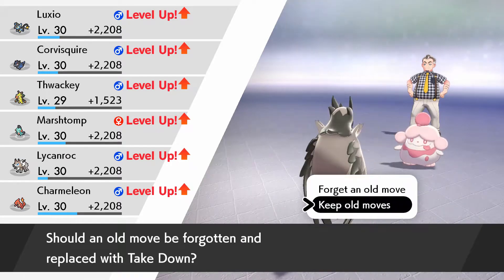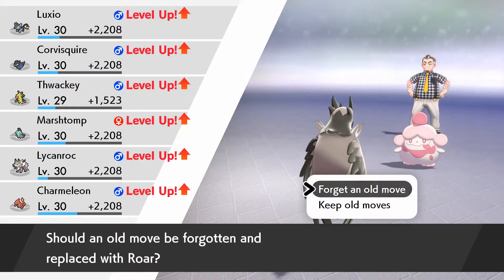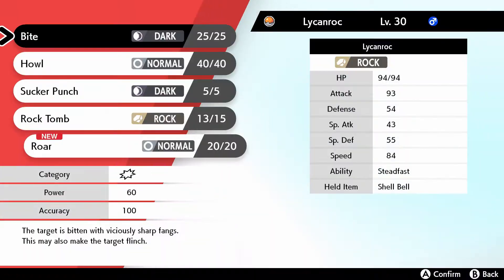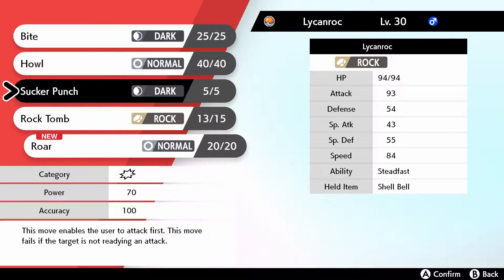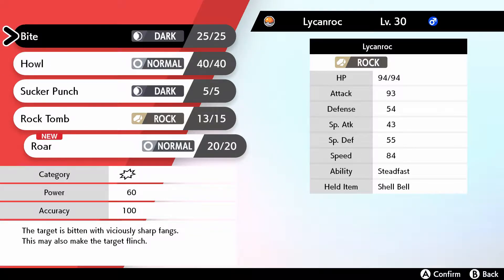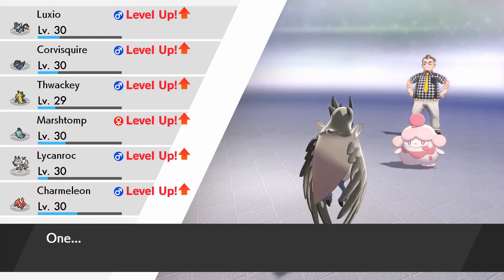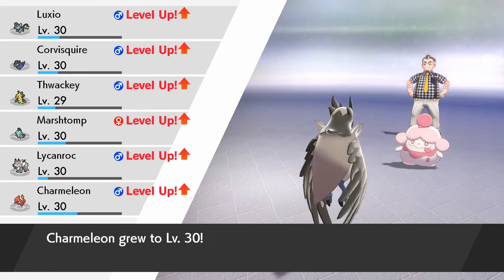Take Down — nope, I'm keeping my old moves. I don't like Take Down. Roar actually comes in handy if someone powers up too much — you can roar them out and reset all their power-ups. I definitely need Howl for set-up, and I have two Dark-type attacks: Sucker Punch and Bite. I'll keep Sucker Punch for coverage and keep Rock Tomb.